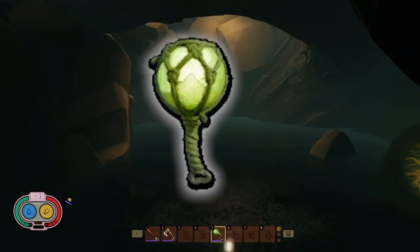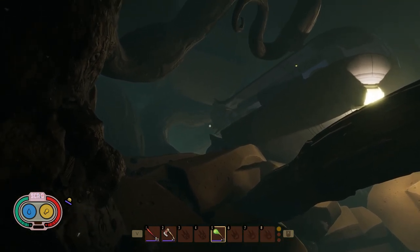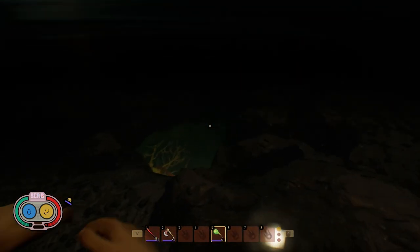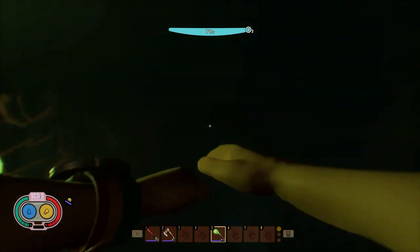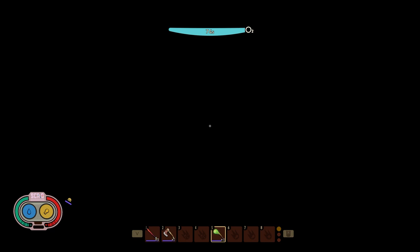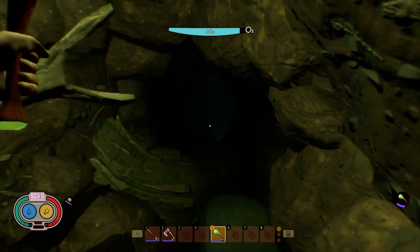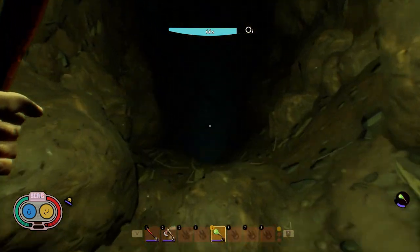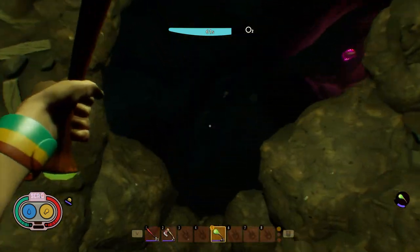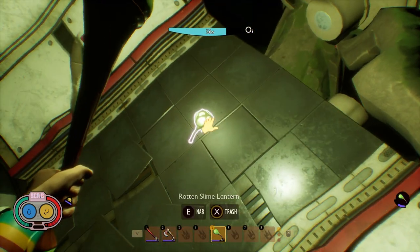The first item on the list is the Slime Lantern. You want to go to the Oak Lab, come down to where the hole is blown into the wall, jump down, drop down, and then there's a little cave right here. I would recommend having one of the gill tubes and a lantern of some kind so you can see under the water. Follow this cave along — it's a pretty long cave — and bring some kind of weapon because there is a spider down here that will attack you. Right here is the Rotten Slime Lantern.